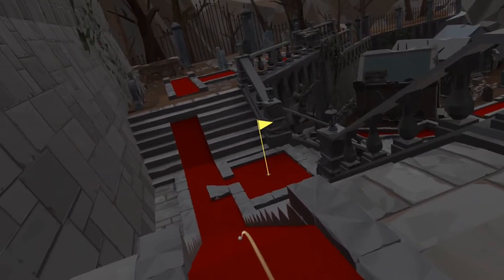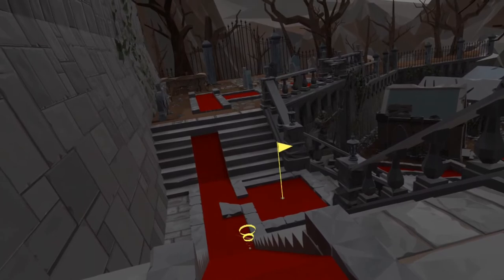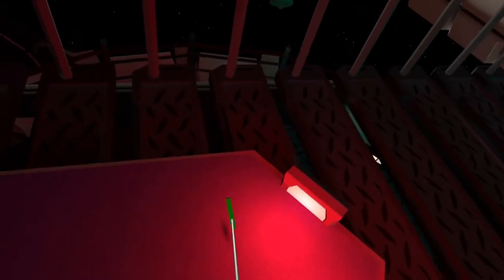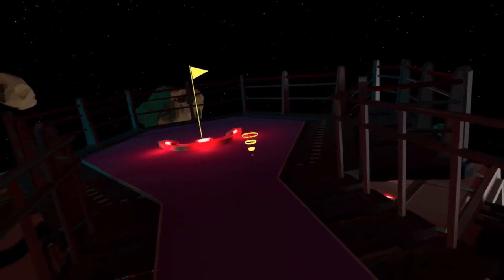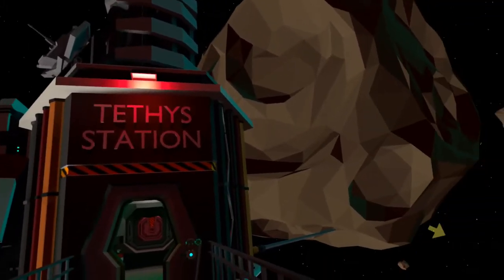Aside from the amazing holes and the brilliant environments, what else is there to Walkabout Mini Golf? Well, as well as the seven courses you get out of the box, you can also unlock Night Mode. Night Mode actually makes the holes more challenging — so I'm playing the space course again but the hole is a lot more difficult. Basically it's like having a whole new set of courses, because you're in a different environment and the holes are more challenging.